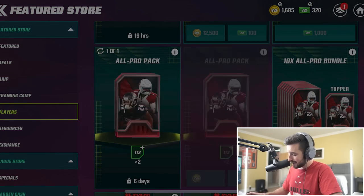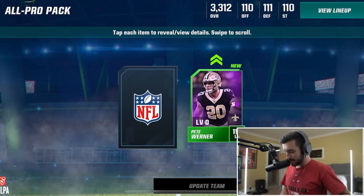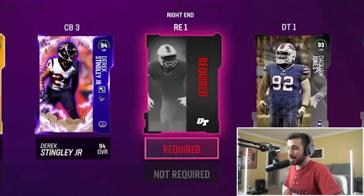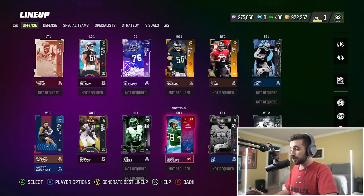With our last pack at 360 Madden Cash left, we open it up. I still need a right tackle. We get Pete Werner, the linebacker, and our second card is Jimmy G again. I consider this a pretty big success. On defense we're only missing a right end, and on offense only a right tackle - we had to put a gold in. The team ends up at a 92 overall. Really not too shabby.